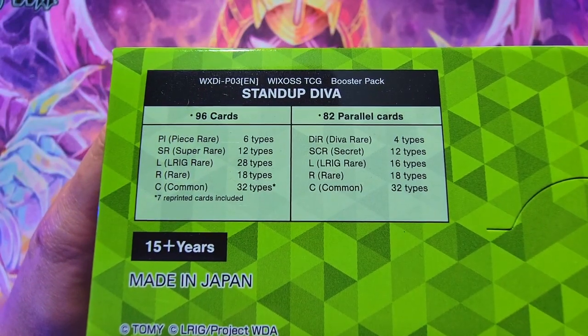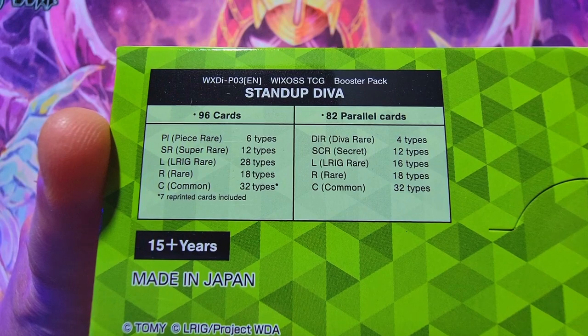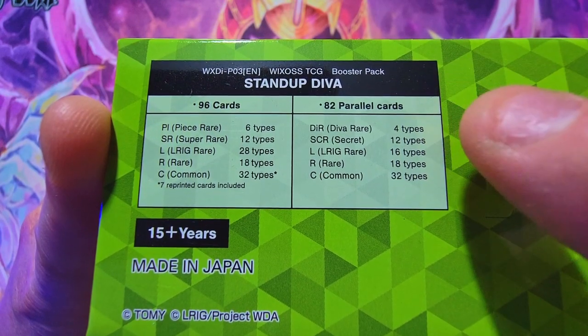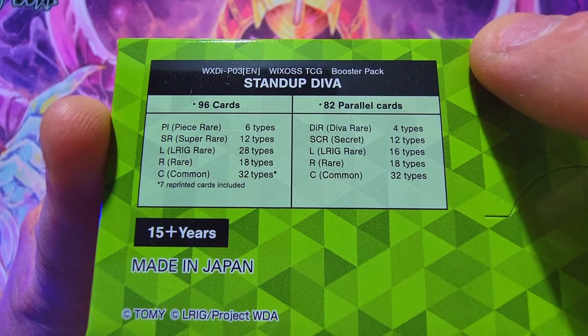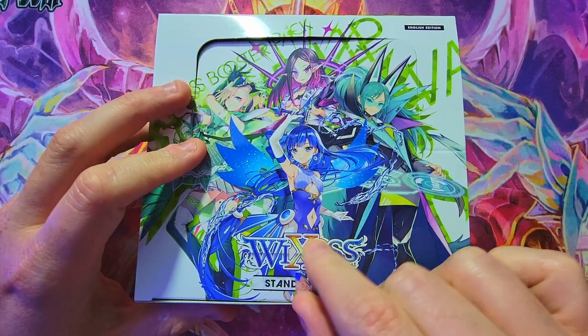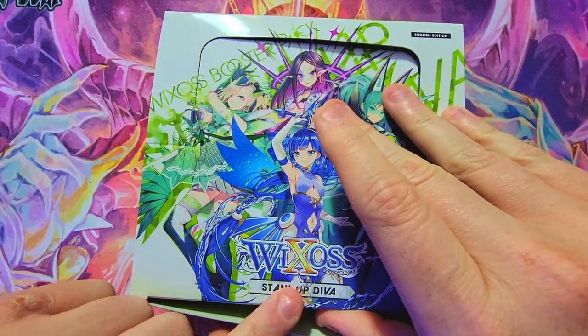Just to remind you guys of all the nice cards we got: the peace rares, the super rares, the L-rig cards — which are decent — but over here on the left is what we really want to keep an eye out for: the Diva Direct cards, the Diva Rare cards, the secrets, and the L-rigs. Mainly the secrets and Diva Rares are the awesome parallel cards we definitely want to find. There's also a chance of a super secret lottery card that's basically just a bunch of question marks — that would be crazy. I have never pulled one of those before. Let's see what we can do. Make sure to leave a like and subscribe if you enjoy the booster crackings, and leave a comment with a Wixoss product you'd want to see me open next.